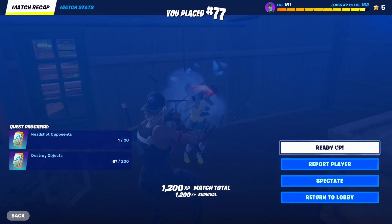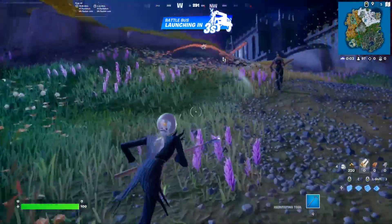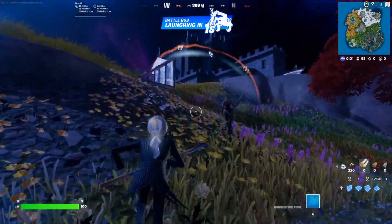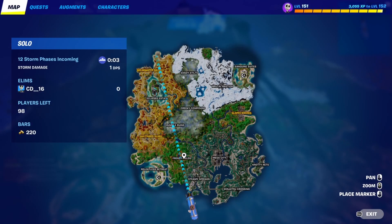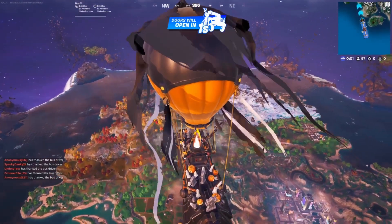Okay, so we got Jack Skellington. That means we have to use purple rarity guns. This one's not bad. It's gonna be hard to find them off the start, but once we do have purple guns, it's gonna be quite nice to have them.